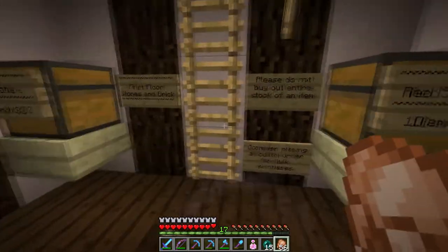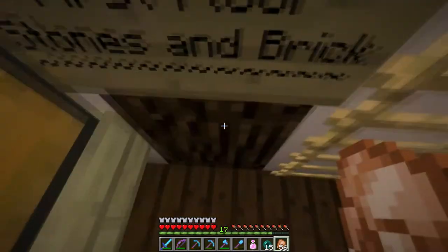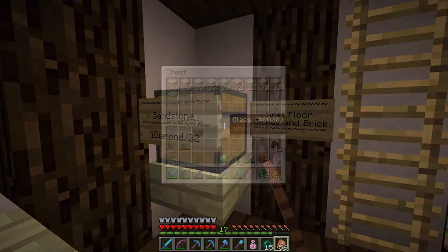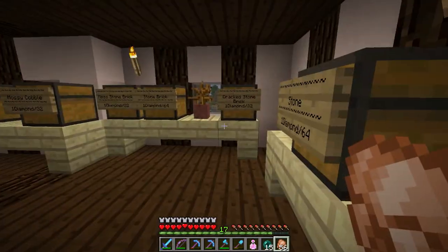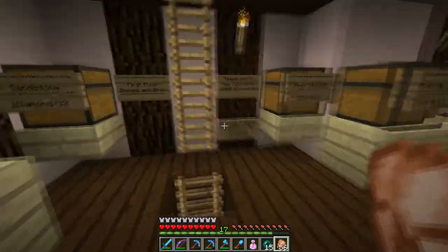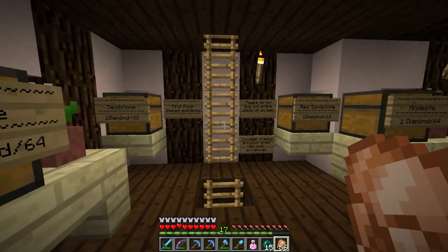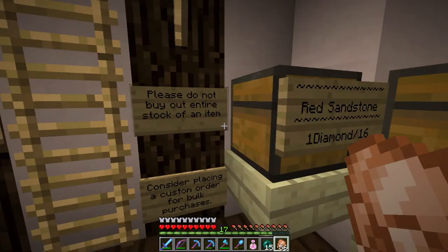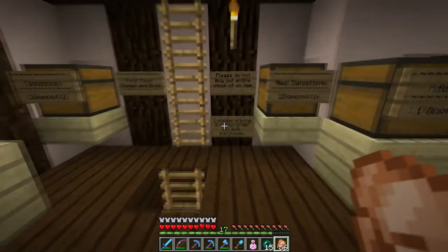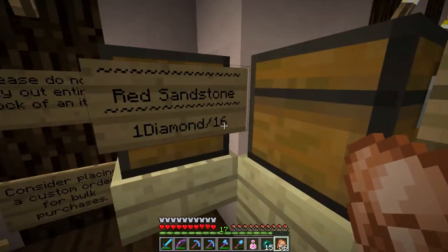So this is the first floor, and the first floor is where we have stones and brick. The first thing we have over here is sandstone, and I've been working really hard to stock the shop because I did not have all this stuff, and I'm still working on a little bit — I'm not quite done. The shop is not officially open yet. As I point out here on the sign, I'm asking them not to buy out the entire stock of an item, but to consider placing a custom order instead. We also have red sandstone, which is pretty hard to get.